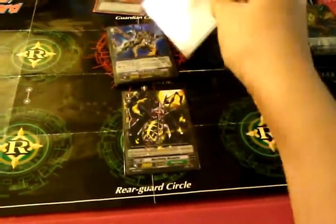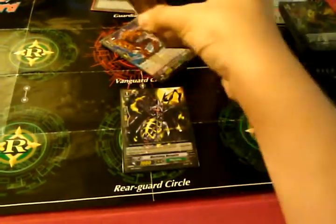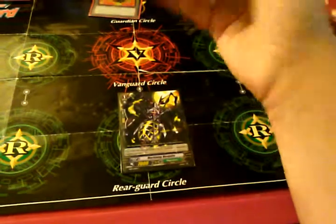Next turn, Grade 2 at 10,000. If they don't remember, just say 'Oh yeah, I Soul Charged the Grade 1 from Mosquito's skill.'